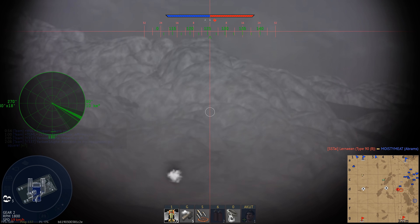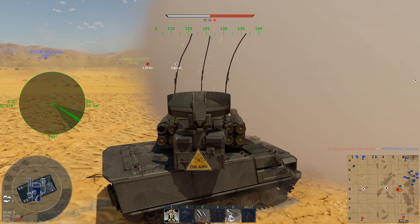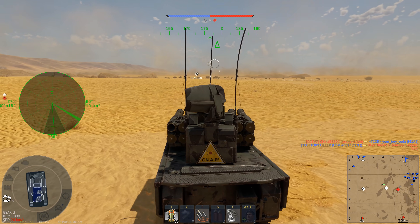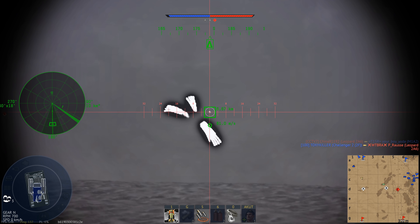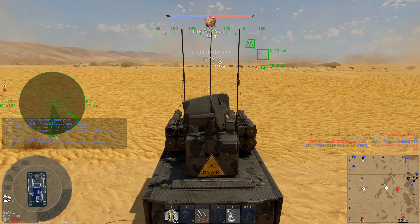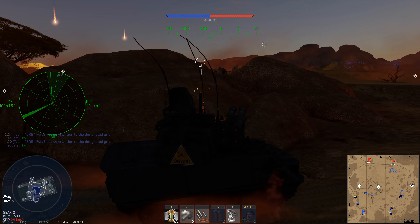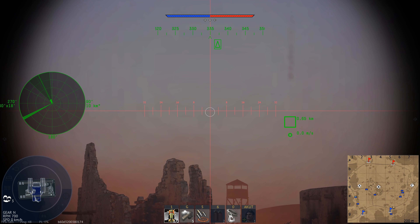First of all, there is the mobility. The American ADATS has a 507 horsepower engine for a 25.0 ton tank, giving it a 20.28 horsepower-per-ton ratio — comfortably above 20 — with a top speed of 66 km/h forward and 12.7 km/h in reverse. The British one shown in this video is significantly lighter at 16.6 tons, but has only a 279 horsepower engine, giving a horsepower-to-ton ratio of just 16.8, whereas the American is above 20.